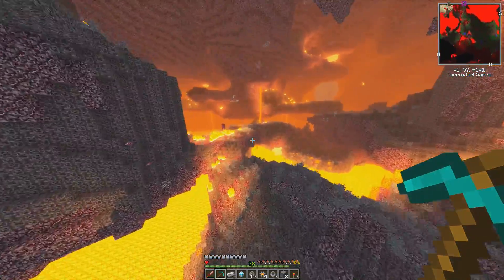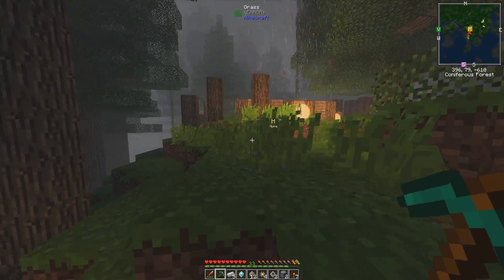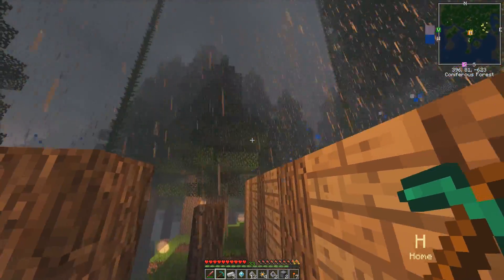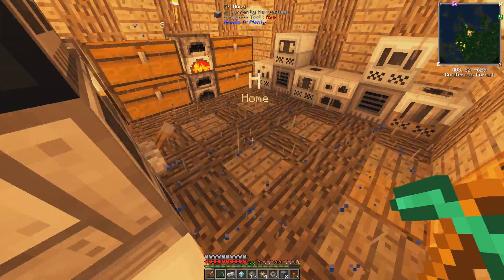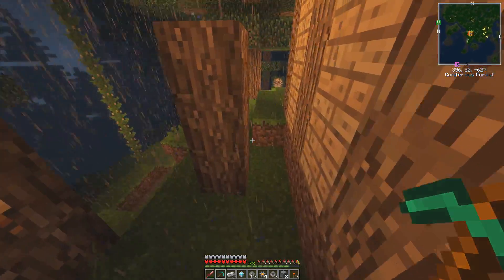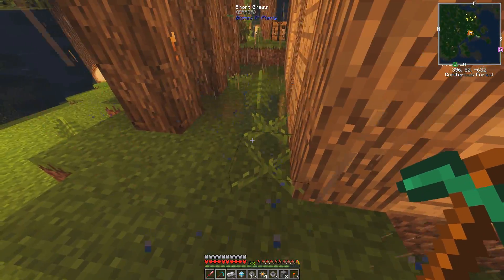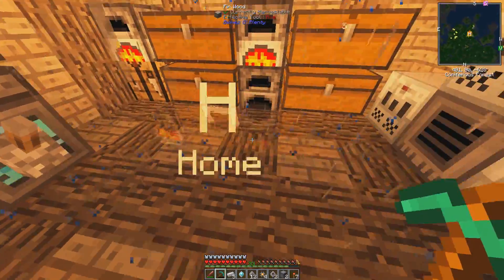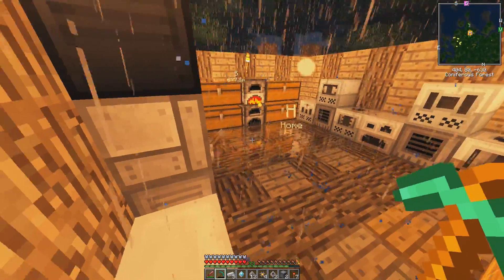We got over two stacks of quartz — that might be enough. Oh, look at the grass getting blown by the wind. Yeah, it's raining hard, and the rain's at an angle. Look at that — and there's no water puddles on the ground. I'm going to turn that on. Now we should have water puddles start appearing on the ground because it's raining. Including my floor, which is now covered in water. Which is just great, but it looks really cool.